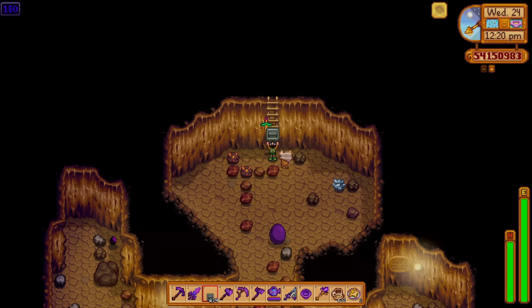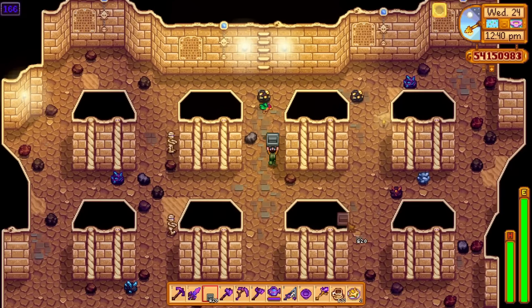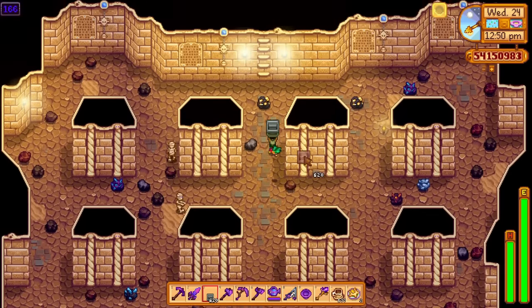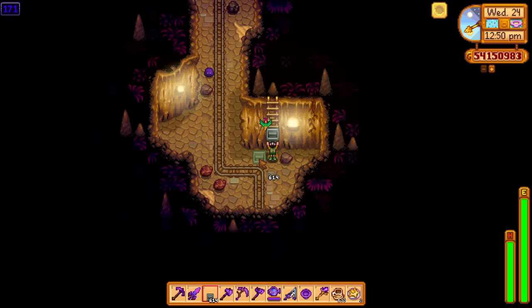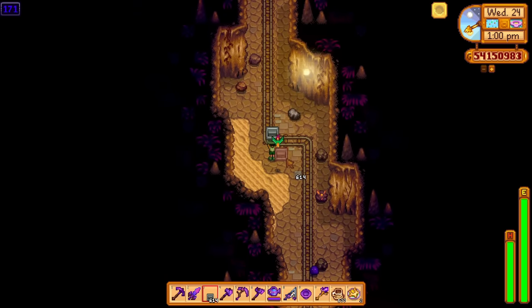Being able to find them in the Skull Cavern as well makes sense and is quite handy. I've never seen this floor before - that's got to be new, 100%. And this one also looks new in my opinion - the mine going straight up. It has to be.